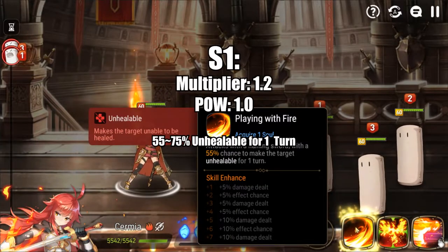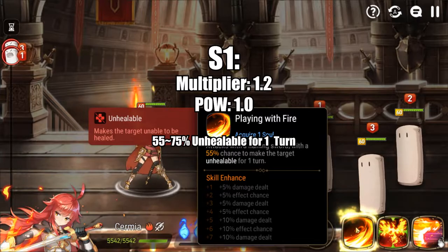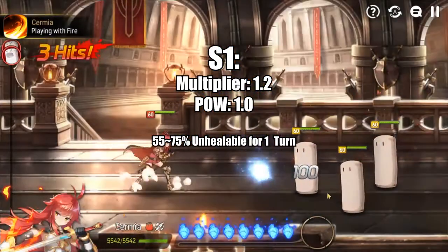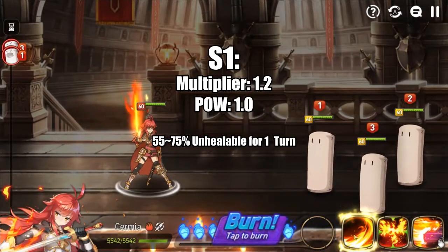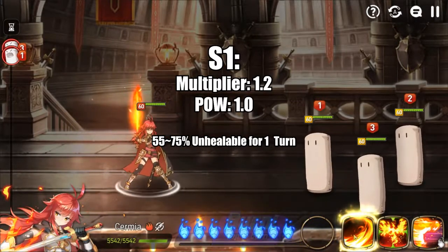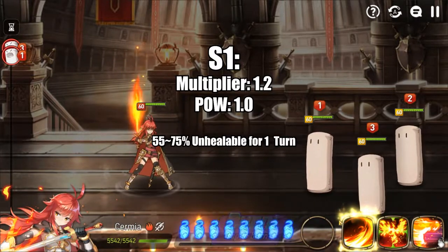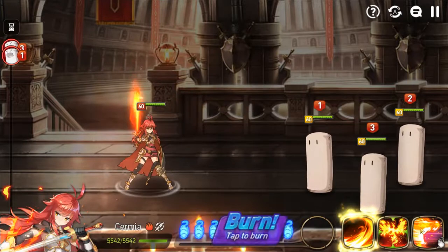Sirmia's S1 is Playing with Fire. It has a 55 to 75% chance to make the target unhealable for one turn. It has a 1.2x multiplier, which is higher than the standard for most S1s in this game. When you combine it with Sirmia's amazing attack stat, you'll realize it's one of the highest damaging S1s in the entire game — it's really, really good.